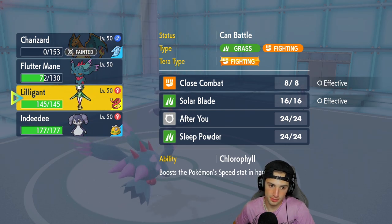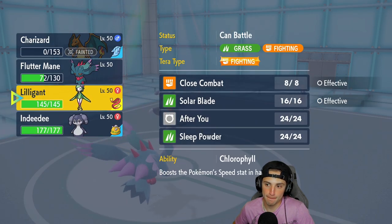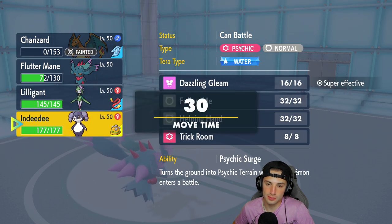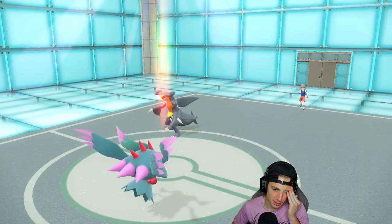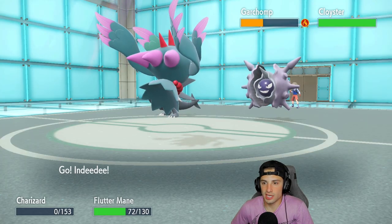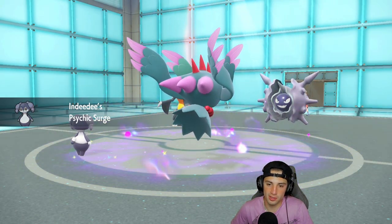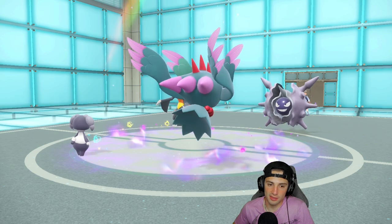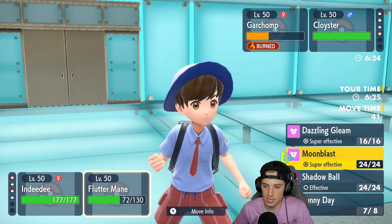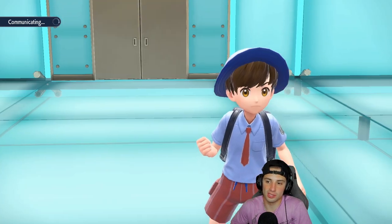We got the Burn on Garchomp — even better. I bring out Indeedee in the sun for support, and they come out with Cloyster. I'm not too worried about Garchomp since it's burned. I think now is the time to Follow Me and try to get rid of Cloyster. Going into Moonblast into the Cloyster slot — one more turn of sun here would have made this battle ten times easier.